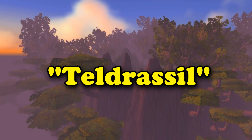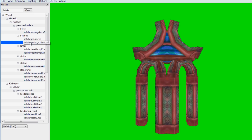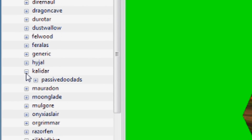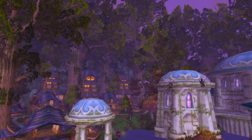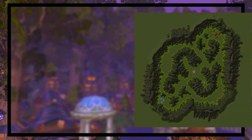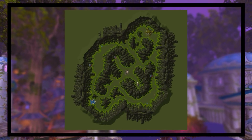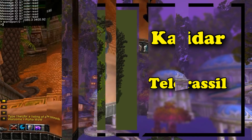But since the original name of the island was Kaladar, a lot of the map assets of the tree are referred to as belonging to the zone of Kaladar, and a lot of the map assets are located in a folder called Kaladar in WoW's client. Kaladar was also the name of a battleground in Alpha WoW's testing, which never actually made it into the game. It seems Blizzard was 100% ready to go with the name Kaladar before they decided to just use Teldrassil for everything.